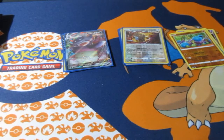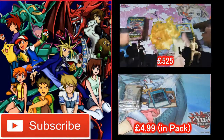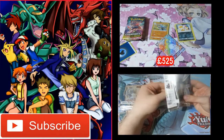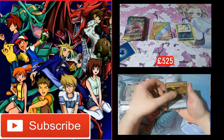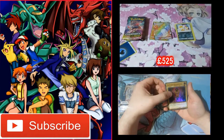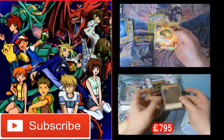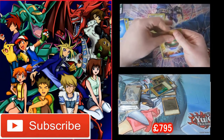Next up, one of my favorite sets for Sword and Shield — Evolving Skies! I like getting these, they're nice. I'm not sure what the pull rates are but I'm sure they'll pop up. Oh my god — we got him, we GOT HIM! Oh my GOD!